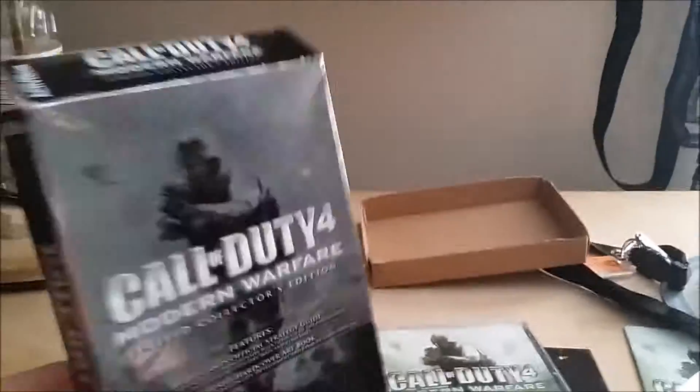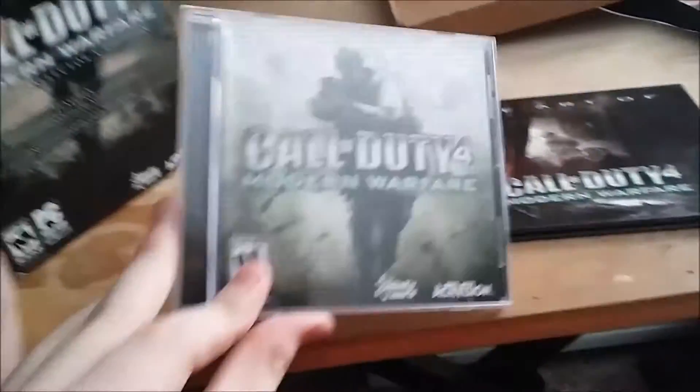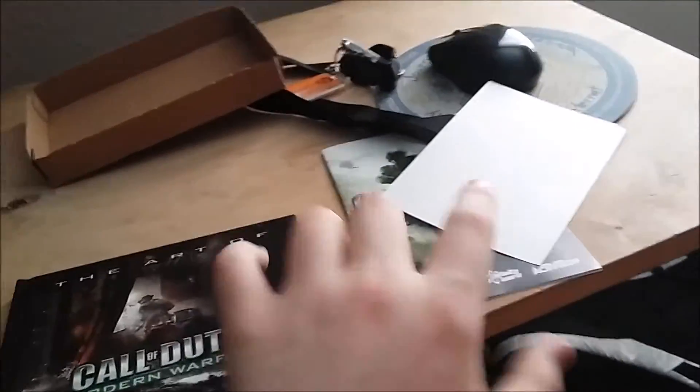So you got this sick platinum-covered slip, the game, art book, manual, and the sick cardboard tray. Look at this cardboard tray — holy crap, this is amazing.